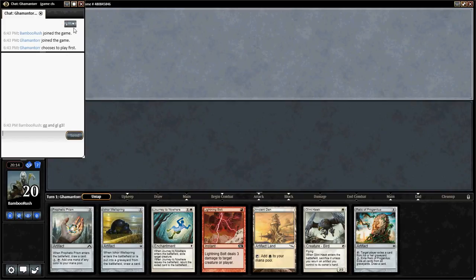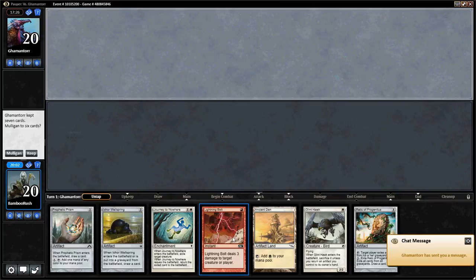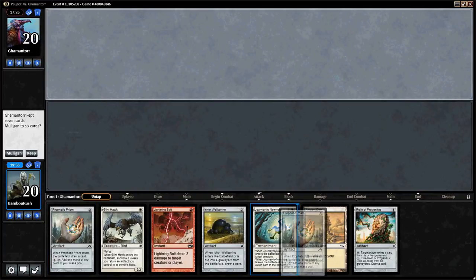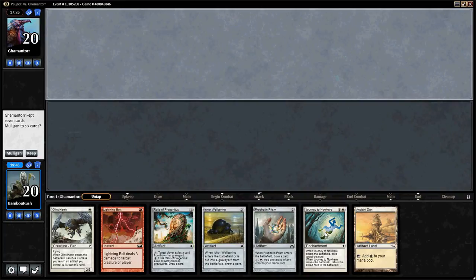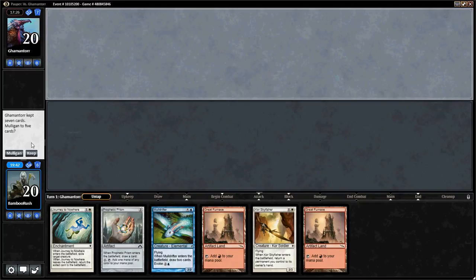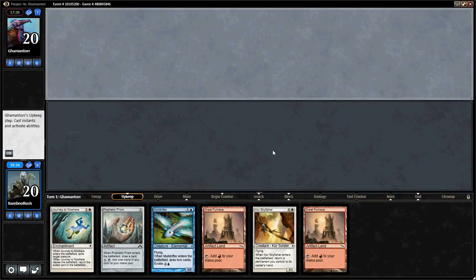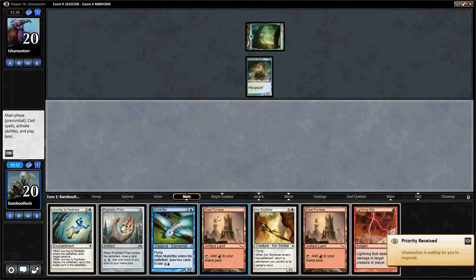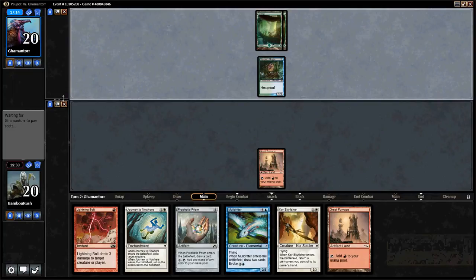We have an interesting hand — it's a one-lander on the draw. Our opponent kept seven for the third time. We can cycle away the Relic of Progenitus. There's nothing really great about having Journey to Nowhere either. I think six cards on the draw with the Scry will be slightly better. Because Bolt and Journey effectively do nothing if he doesn't have Aura Gnarlid, I'm going to mulligan to six. We keep the six — we still have a Journey to Nowhere but also Galvanic Blast. He's got a great start.